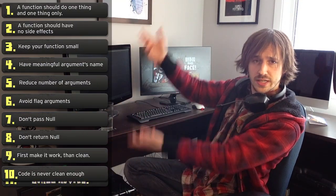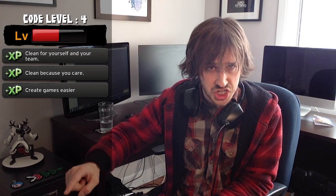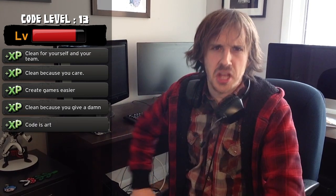So there you have it — 10 pieces of advice on how to clean code. Bonus advice: people don't give a shit about clean code. People don't play code, they play games. If the code is ugly as hell but the game is great, you win anyway. Nobody will care. You can write the cleanest masterpiece of code and nobody will give a shit. But you clean code for yourself and for the rest of your team. You clean because you care — you want to make your next game easier to create. You clean because even if everybody doesn't care about your code, you do. You clean because you see writing code as a form of art. And you clean because you want to be a better coder.